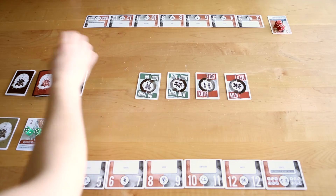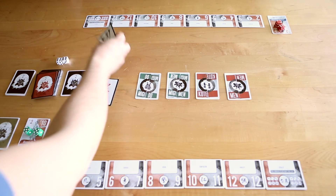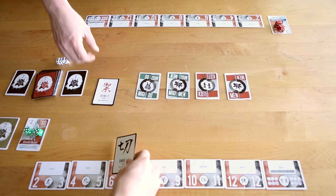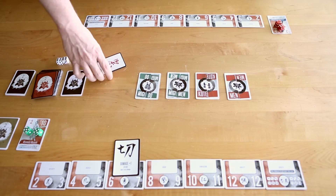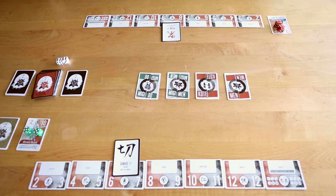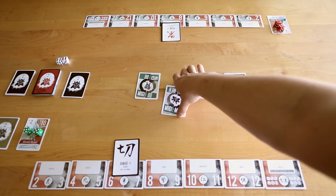Next, players draft combat cards just like the samurai cards. The player who selects first should be determined by the players, either a dice roll or some other method. Players then place the selected combat cards in any of their empty bushido spots. Combat cards cannot be swapped out until all spots are filled.